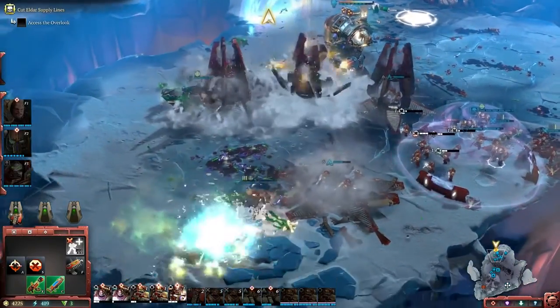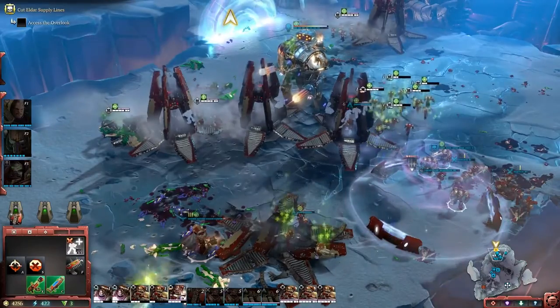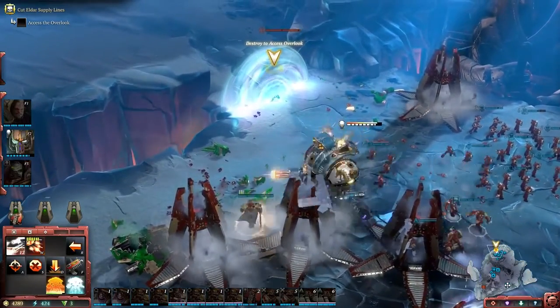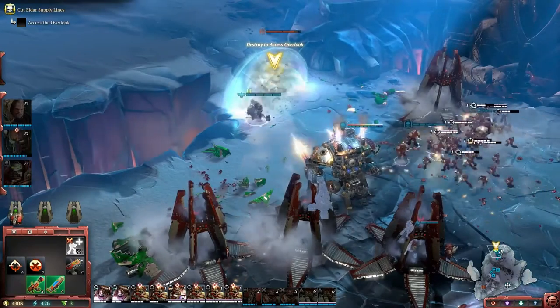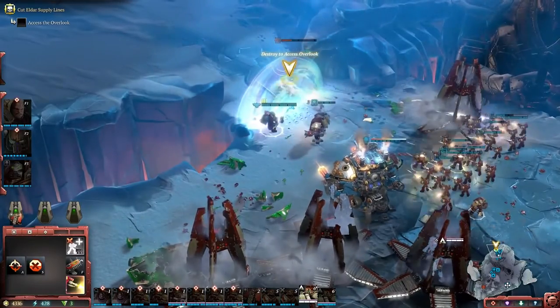I'll bring in some more Drop Pods, and here you'll see they're actually healing some of the units around them. That's an effect of having Gabriel as one of my elite heroes. As well as being a powerful unit, these elites will have effects on the army as a whole. Gabriel's a commander who fights with his men and inspires them — one of the ways we're expressing that is while he's on the field, if you bring in Drop Pods, it'll heal some units.